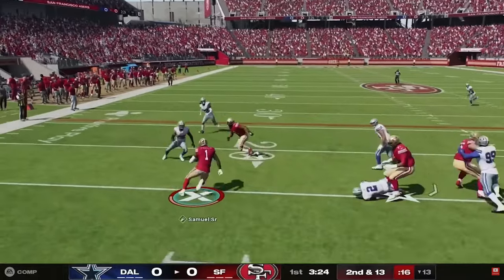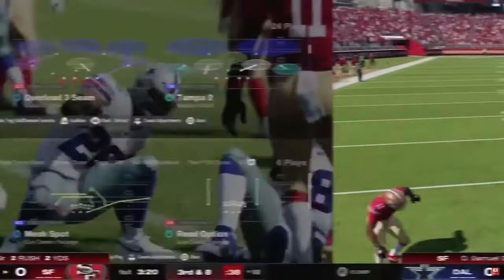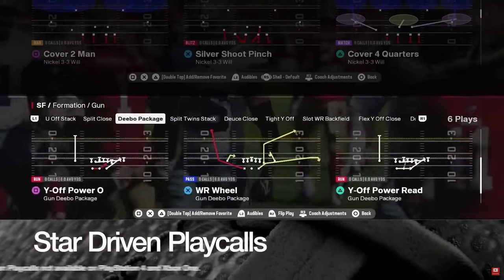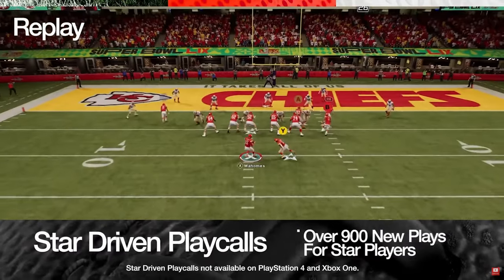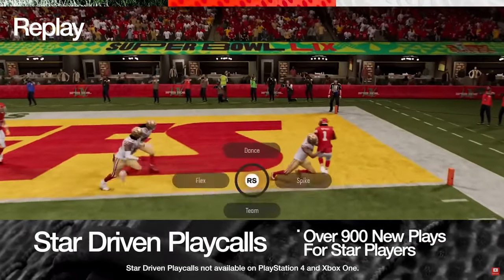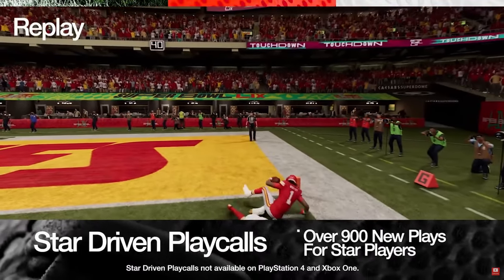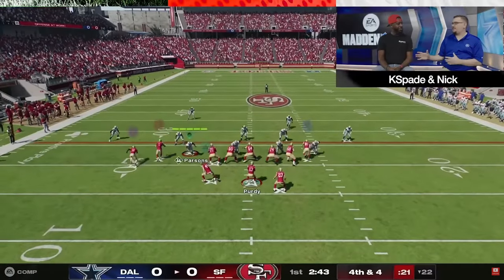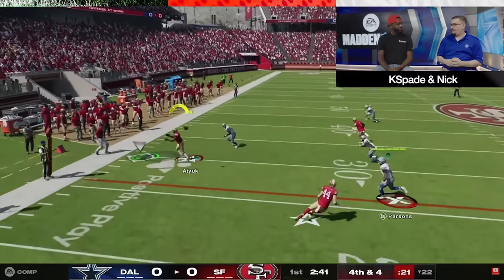Dallas has never had success against the Niners, so we'll see. Debo Samuel looks really fast — I think they sped the game up a little bit. It's not going to be as fast as NCAA or College Football but they definitely sped it up. Star-driven play calls — over 900 new plays for star players.